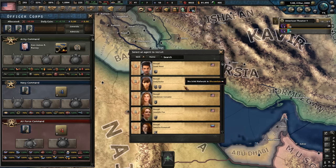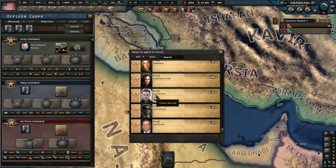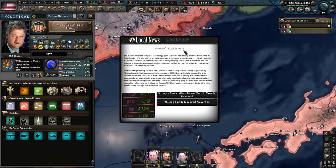We can also get an operative. Natasha Romanoff — Jesus Christ. It's Jason Bourne. Let's get James Edward in, I suppose. Microsoft requires Visto — stronger corporations means more taxable revenue, but this is a hostile takeover so we prevent it. No, we don't want to let the commies gain some influence.